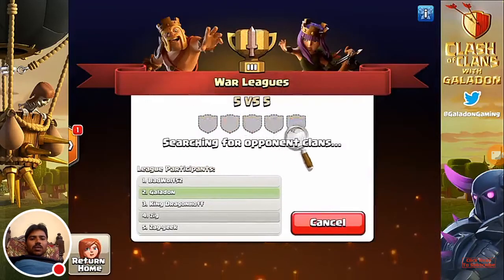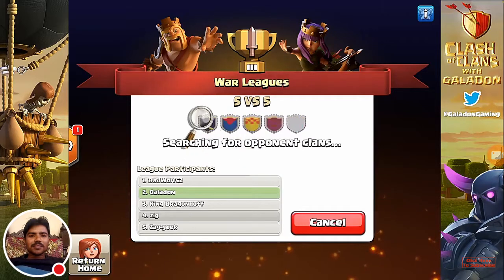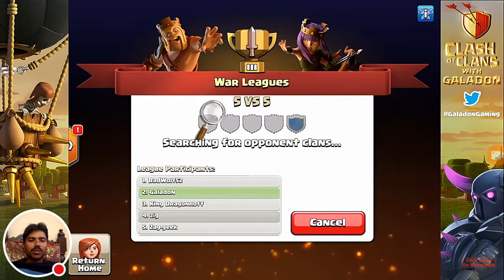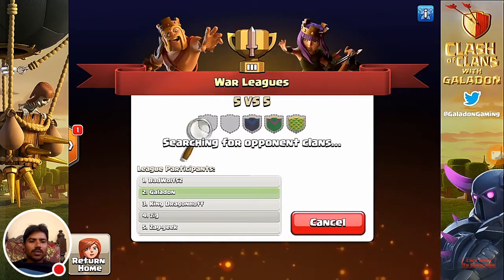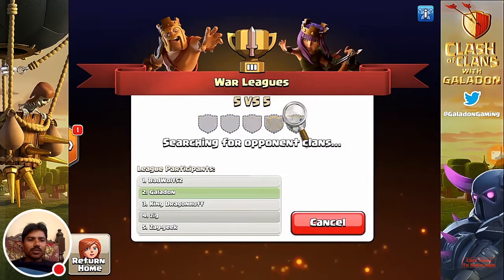This being the developer build, we only did a 5v5 war league, but it will be 15 versus 15. You can bring 15 players, 20, 39, 41, or all 50 in your clan. It is like a baseball roster — lots of players on the team don't play every night, and that is exactly how clan war leagues will work.